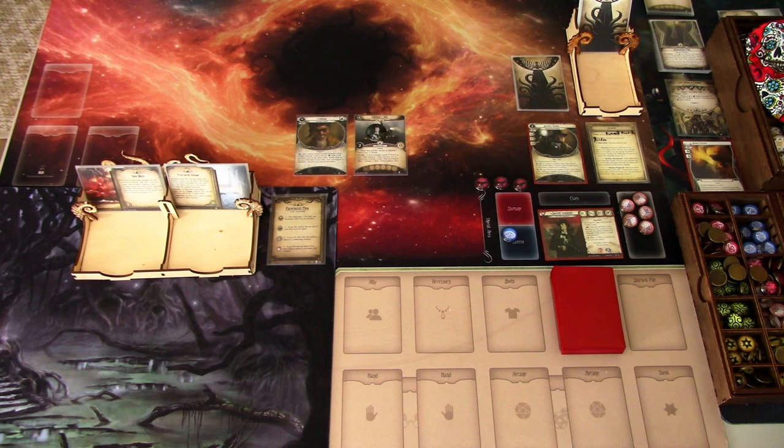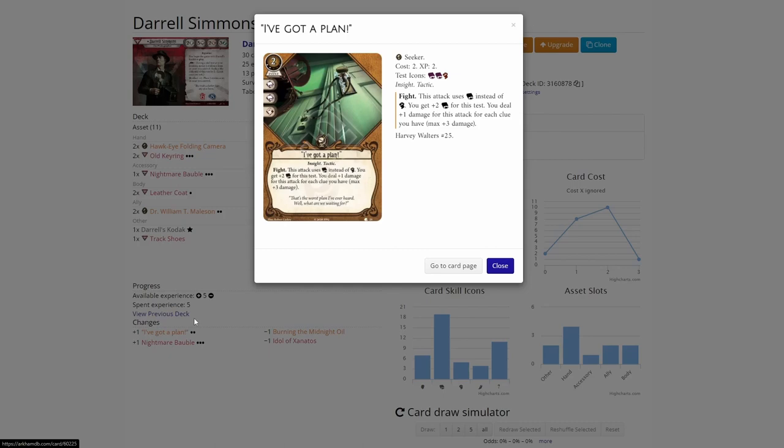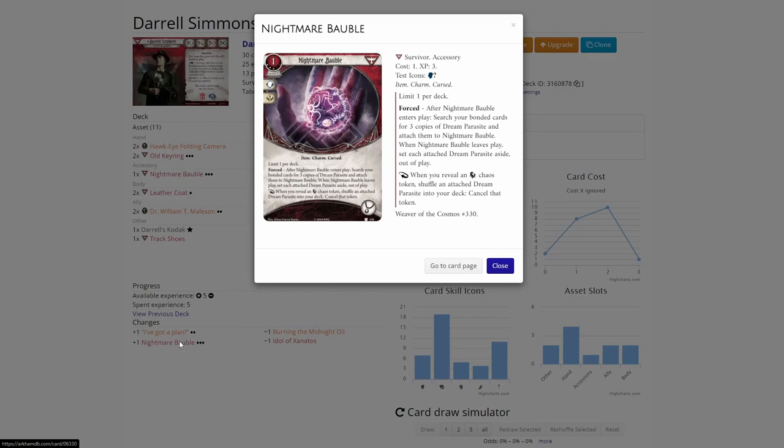First, let's check on ArkhamCDB.com what upgrades we did to the deck after getting five experience from the last scenario. The upgrades I did were to add some fighting power for Daryl. We have been struggling with the enemies — if we get too many we are in trouble — so I added I've Got a Plan level two. This is a really powerful card: once we get some clues we can use this to just nuke one enemy. The second upgrade was to add the Nightmare Bubble into the deck. Those auto-fails are pretty punishing, so this is one way to negate the effects of the auto-fail, though we are getting dream parasites into our deck if we use it, so hopefully we don't have to use it that much.